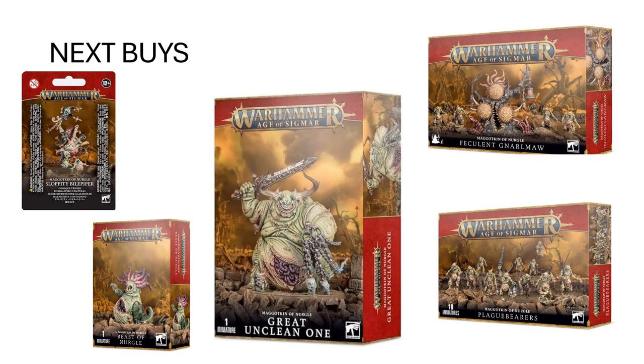So what do we buy next? Sloppy Bile Piper — he's one of the strongest things in this army, both currently and historically. I don't think they're going to take anything away from him ever really; they had to power him down a little bit in 3rd edition but he was still really good afterward. Your Great Unclean One — that's your big centerpiece model. He basically has always been strong and he's really the focal point of the army, and at very least he's cool. He's like 500 points, so he's filling up a ton of your army. The Feculent Gnarlmaw — that is your terrain piece that you get for free in this army, so certainly worth having one of them. You don't really need more than one, although you could potentially use up to three with the current rules.